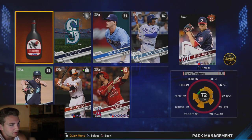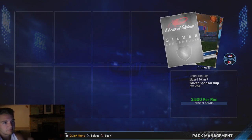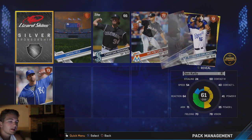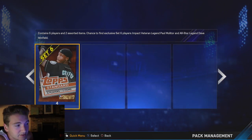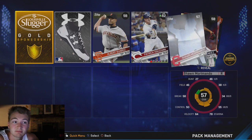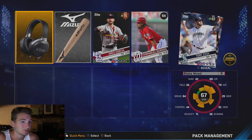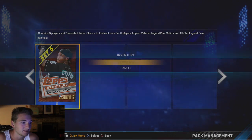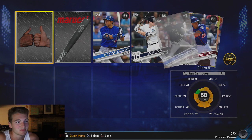We've gotten a gold and a silver, and another silver. But more bronzes of course. Seven left. Give me something! Another Houston Street — frick off man. This is just dumb. You're telling me I'm going to spend $50 on two gold players and a few silvers? There are three packs left. We got a gold — Rituale, bear claw, solid pitcher but I already have him. Everyone basically already has him. David Phelps, another Marlins pitcher.